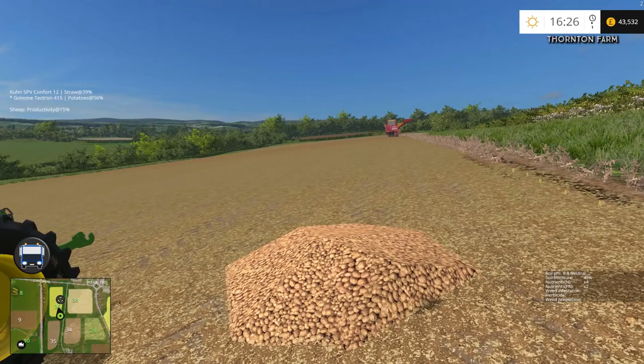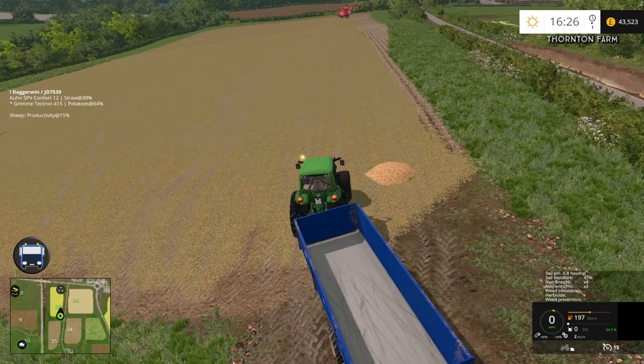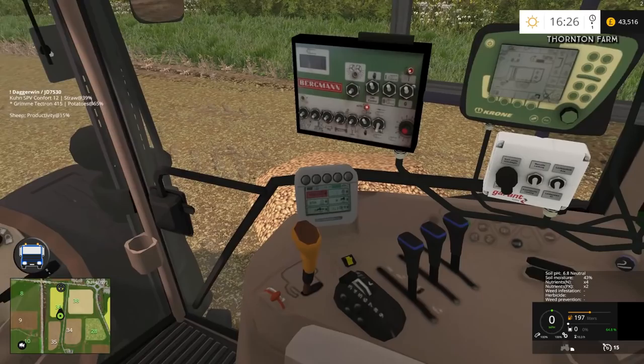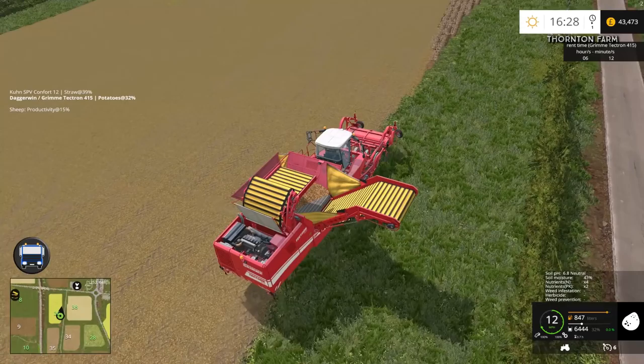The harvester has unloaded into the placeable heap — that was a mistake leaving it there. We can't really sell it because we're going to lose some of the potatoes. No wonder we did it in such good time — the harvester is half unloaded there. The harvester has given up; we're going to just finish off ourselves. It will be cheaper, quicker, and probably easier as well.